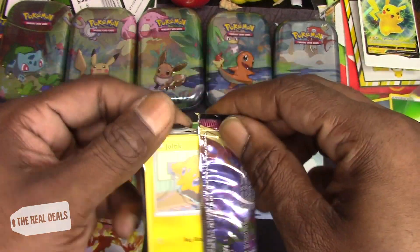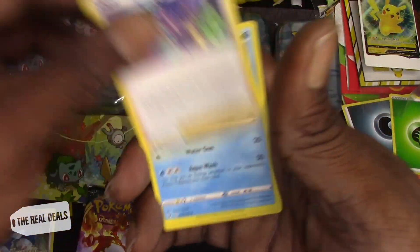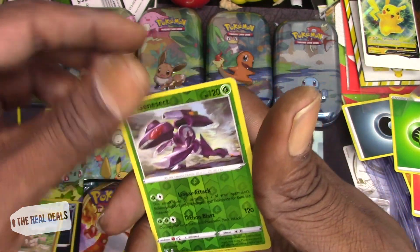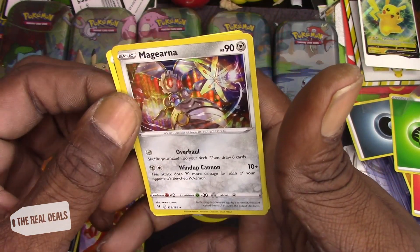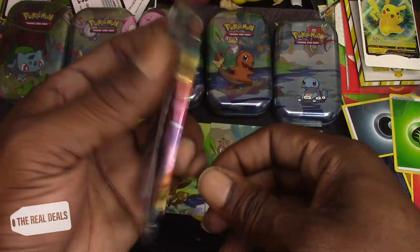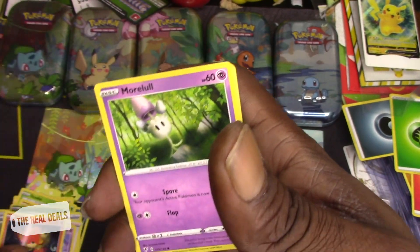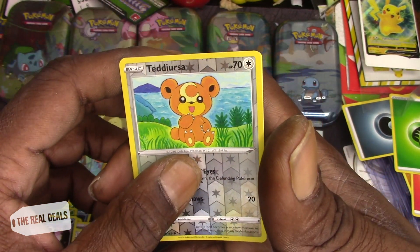Pikachu, you got a chance! One two three — Metang, Opal, Joltik, Sandile, Seedot, Pikipek, Mudbray. Ooh, Genesect reverse hollow and ooh, a Magnezone! Look at that, nice little magnet Pokémon. Darkness Ablaze, Charizard pack, last pack magic. One two three — Turbo Patch, Kabu, Ludicolo, Pansear, Morpeko, Wishiwashi, Kufant, Deino, Teddiursa. Reverse hollow and a Thievul.